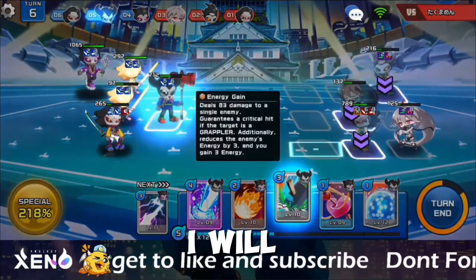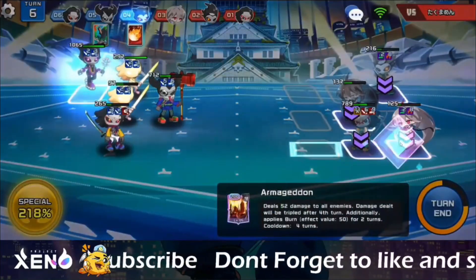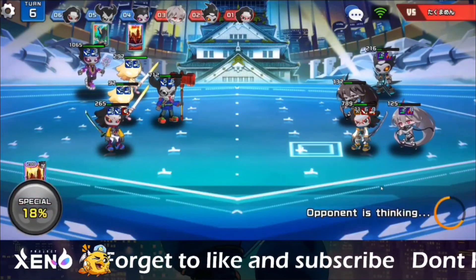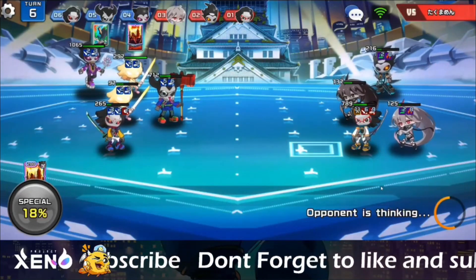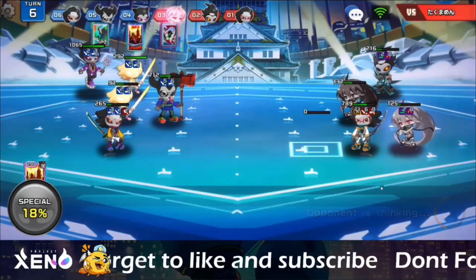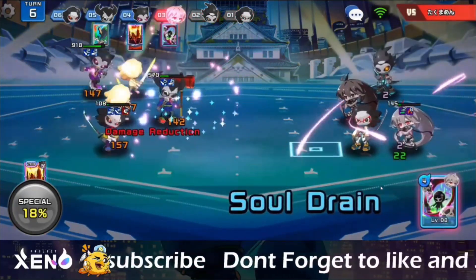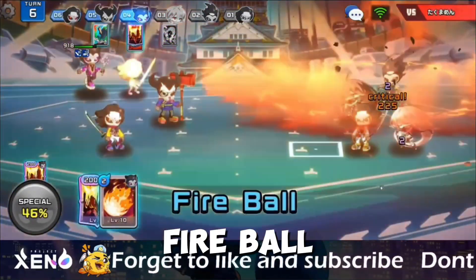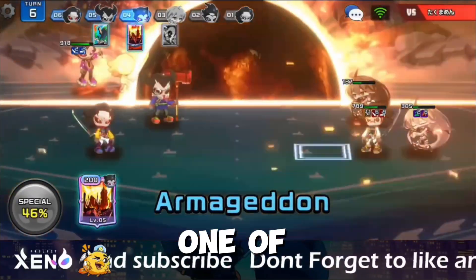This round I will use Energy Gain, Fireball, and Armageddon. Here comes our Fireball with 225 critical points that executes one of his Xenos.